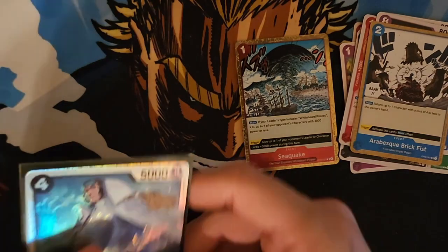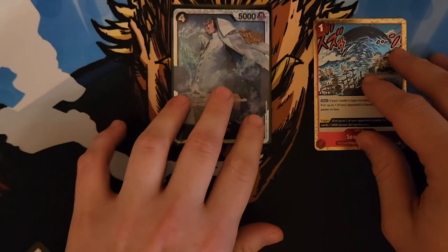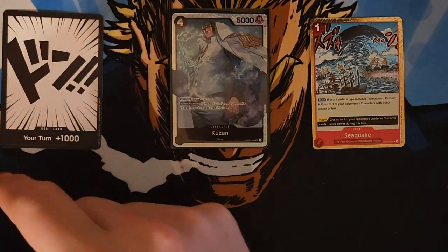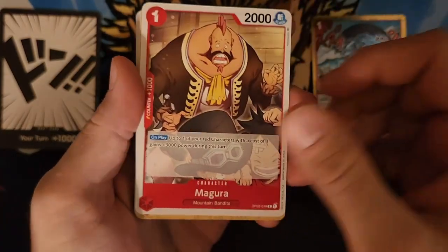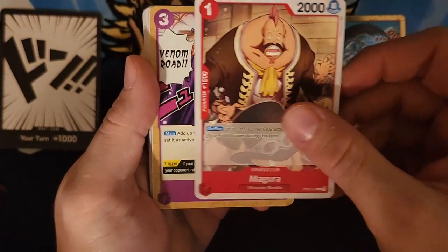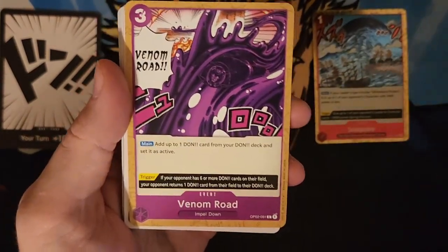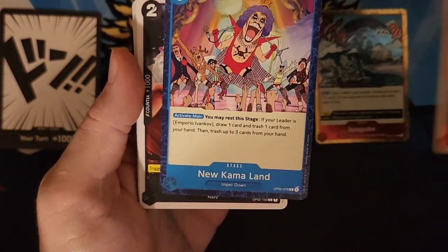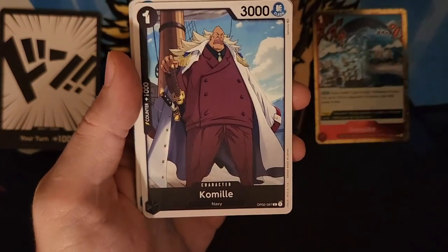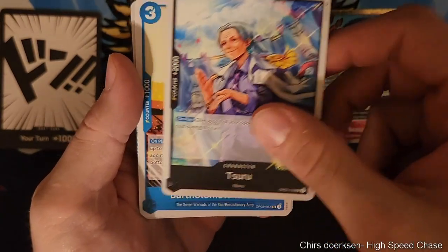I decided to get the second box because I realized there was not a lot of commons and uncommons. Two boxes kind of gives you most of what you need. Second pack: a Magaru, a Venomous Road, a Nekomushi, a Thatch, a New Kalmaland, a Sentamaru, a Komamel, a Kaba, a Tosu.